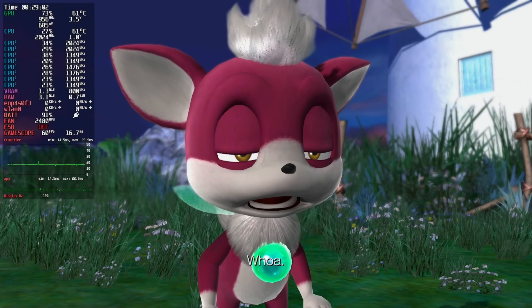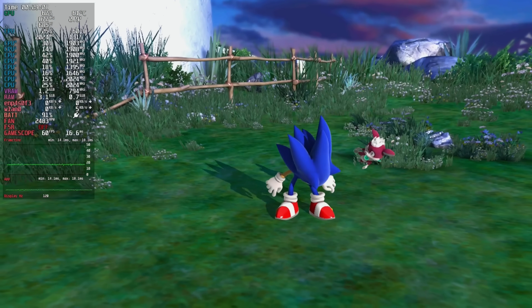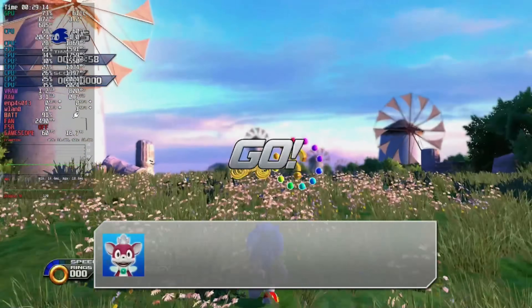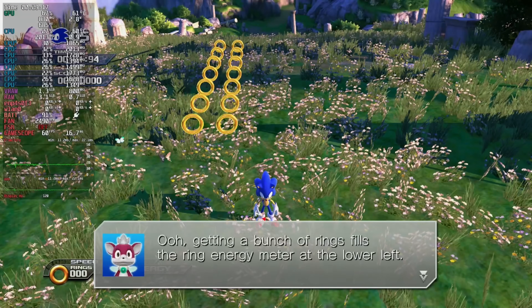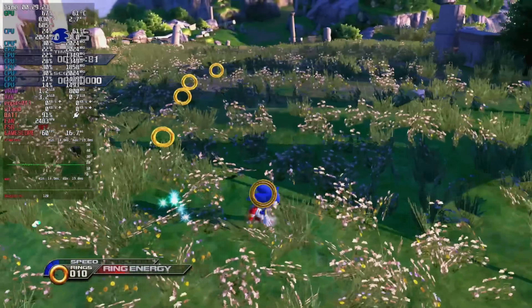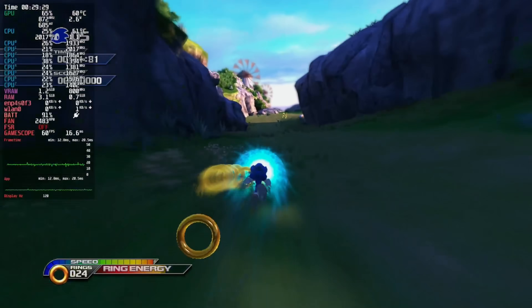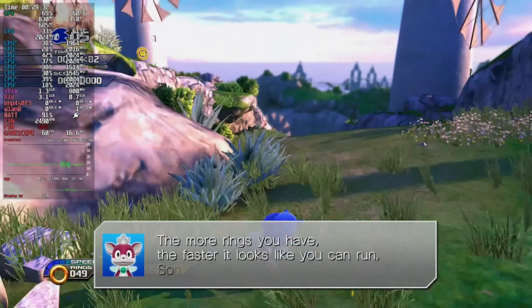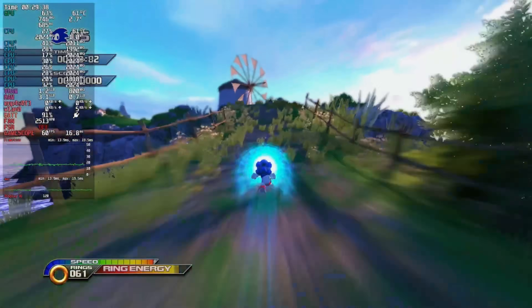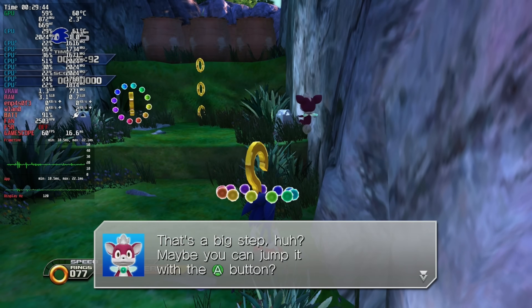One of the most exciting aspects of this whole thing is that it's not just Sonic Unleashed. While they made the decompilation tools specifically to help out with Sonic Unleashed, it's not strictly just Sonic Unleashed. In theory, you could do this with any Xbox 360 game. There are quite a few Xbox 360 exclusives still stuck on the Xbox 360 — like Idol Master, Dodonpachi Saidaioujou, or Fable 2. It'd be funny if porting these Xbox 360 games over to PC somehow picked up more steam than Xenia.